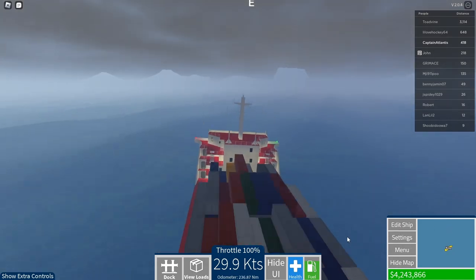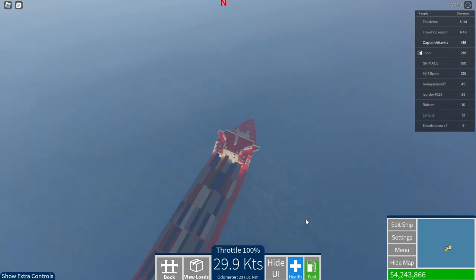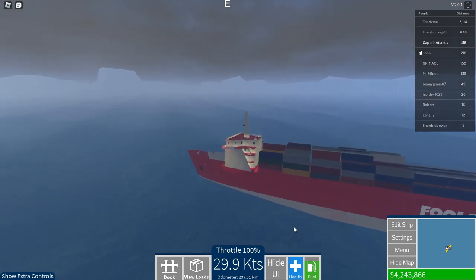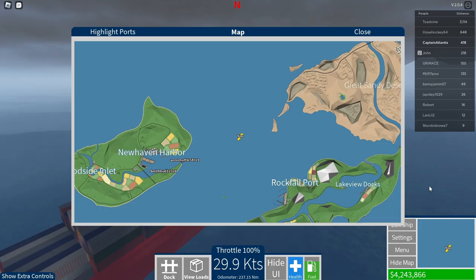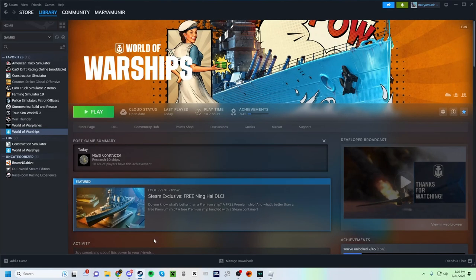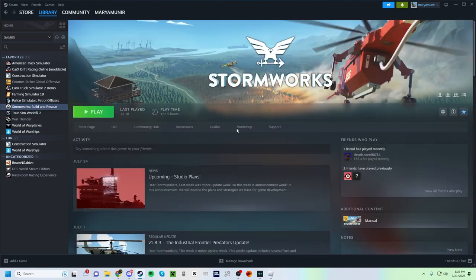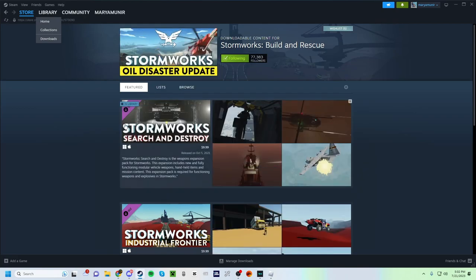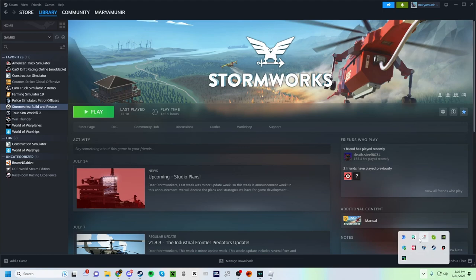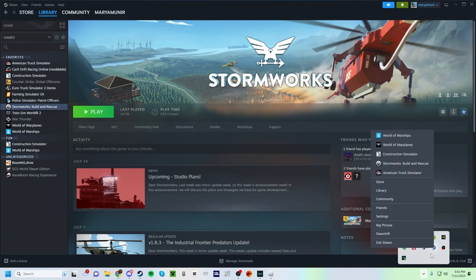Looks like I need to use my map to navigate. It would be cool if ships were heavily affected by waves. There's a game for that — it's called Stormworks: Build and Rescue on Steam. I even have the Search and Destroy DLC, as you can see in my library.